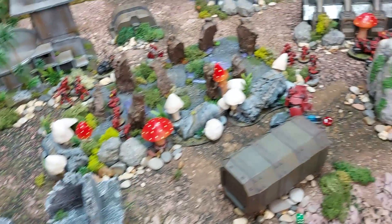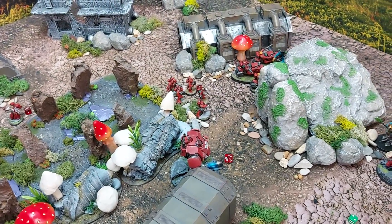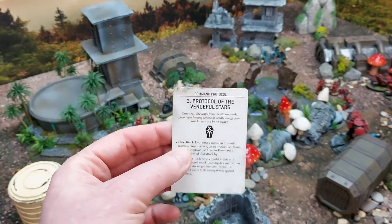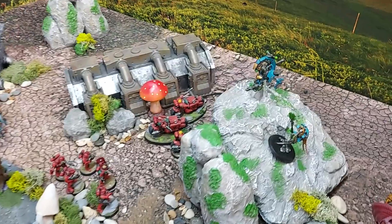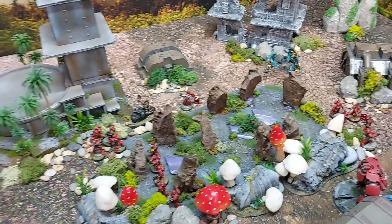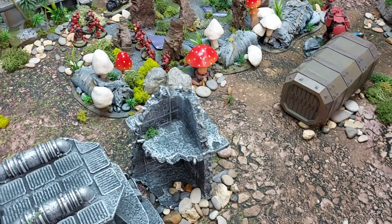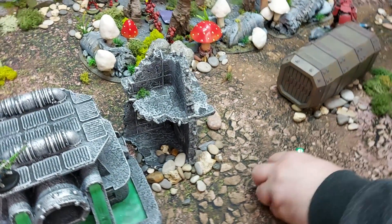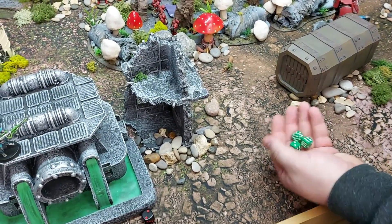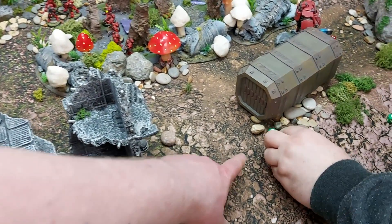The remaining combat results are resolved — not much killing. Turn two Necrons begins. Protocol of Eventual Demise is active — extra AP on a wound roll of six. Movement: units fall out of combat, drop down. Both Immortal units push forward with the Sanguinary Priest now exposed as the target.